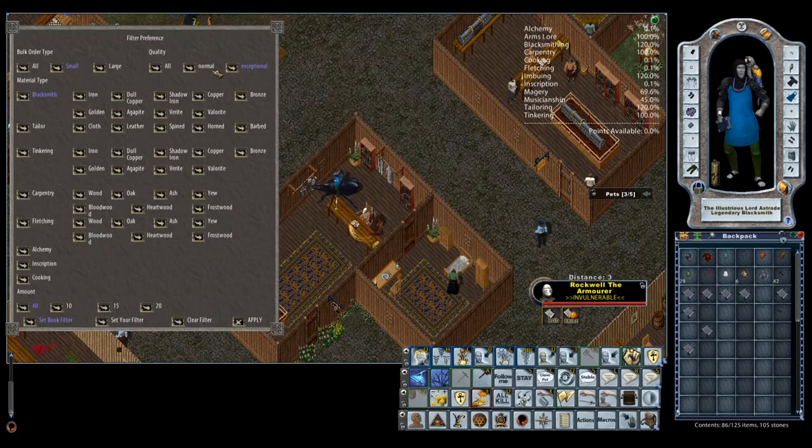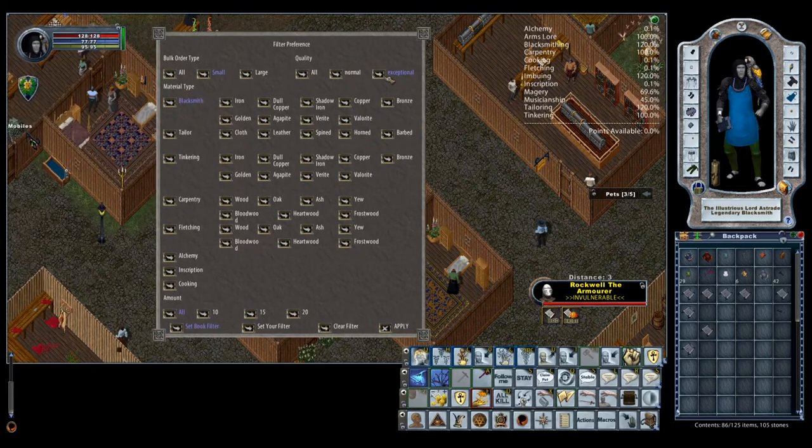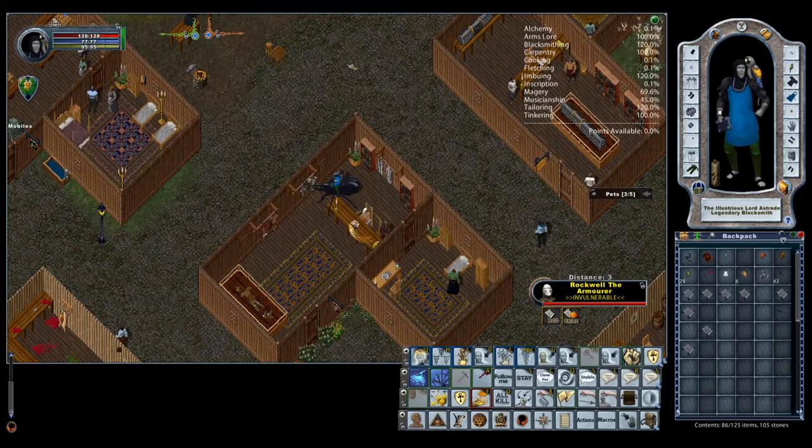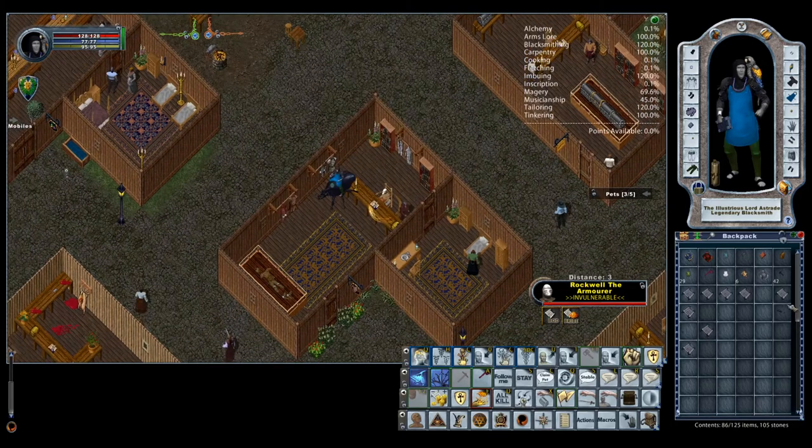You can use the filter in your bulk order book to say just show me small exceptional BODs of blacksmithing, and then go through and pick the ones that are the cheapest to make. If you end up with a bunch of plate mail pieces, you can do those — they'll just take more ingots. So I'm going to show you the best way to get colored ingots.